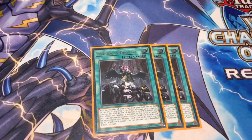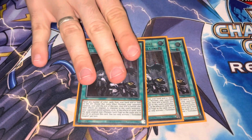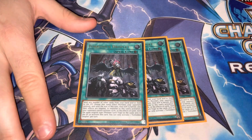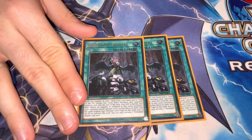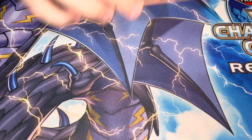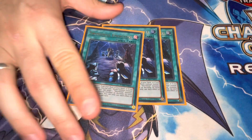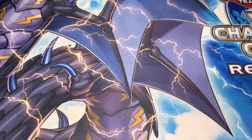Moving on to the spells, we have Triple Forbidden Drip. Quite mandatory in my opinion. It works really well with your Tenyis. If you can't afford this, you can play Chanice, but this card is just incredible going second. Of course we're also playing Triple Rotor — it searches any Sword Soul, and if you control a Synchro, it becomes any Worm.